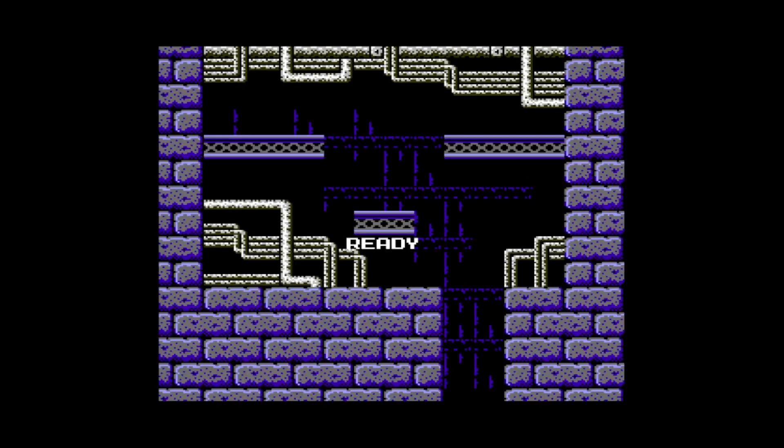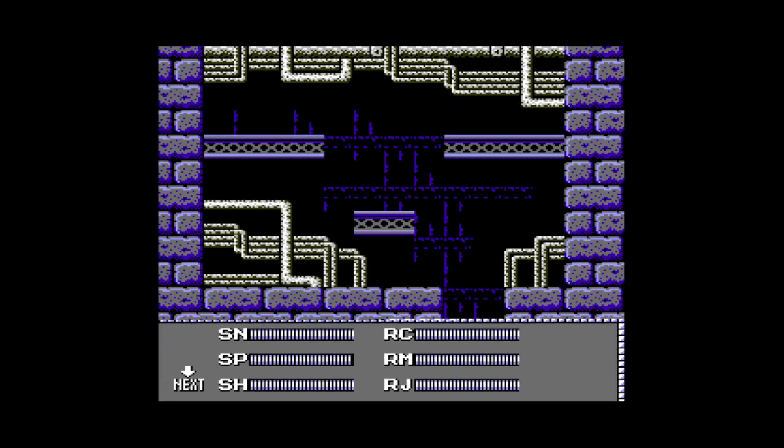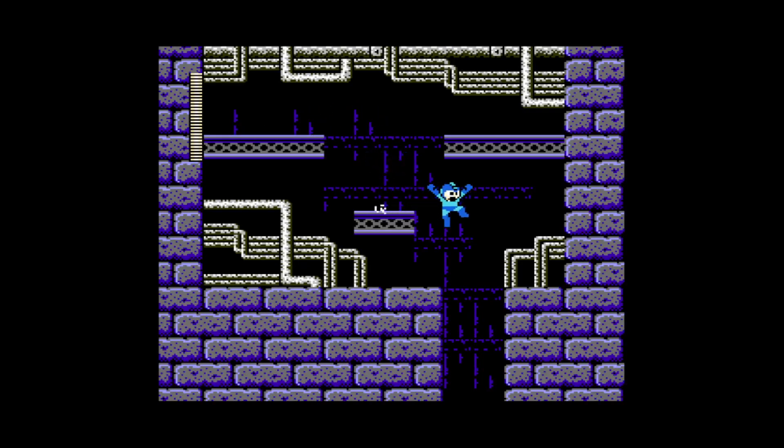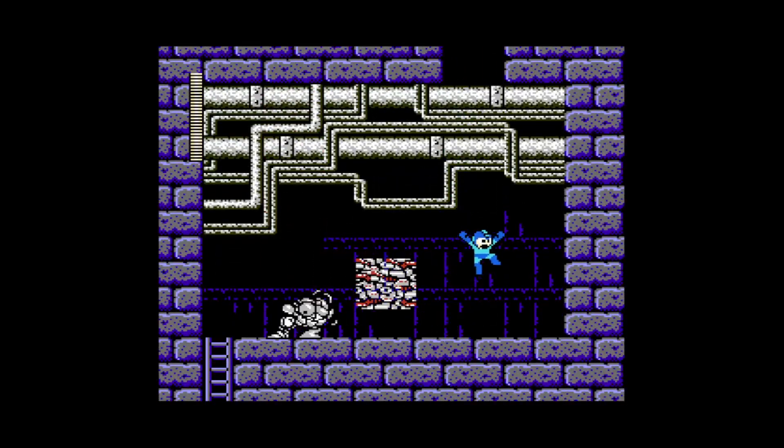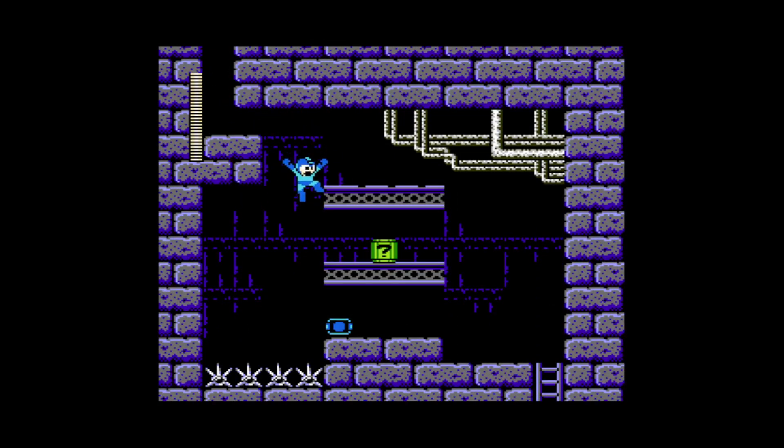Alright, stage four. The robots in this one are kind of funny. They don't look complete — they look like Wily just kind of patched them together last minute. I'd like to think of it like that: he didn't think you'd get this far, so he just scrambled to put some random parts together to try and stop you. It's kind of funny to think about that way.